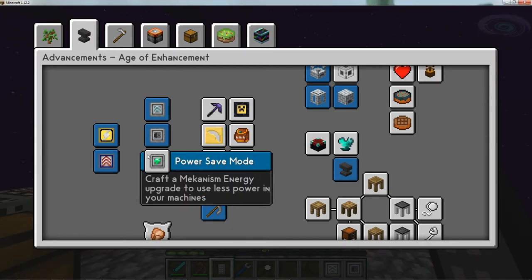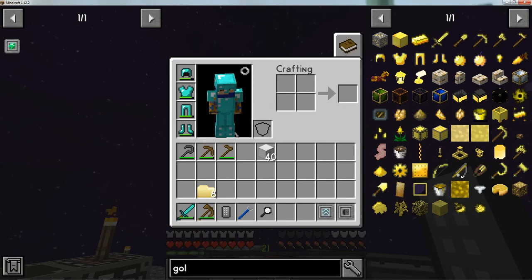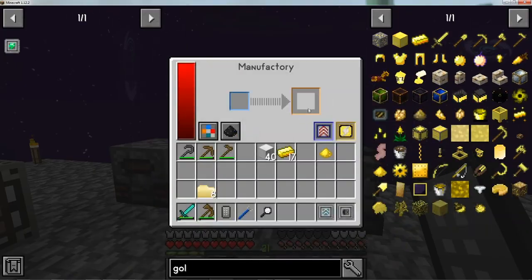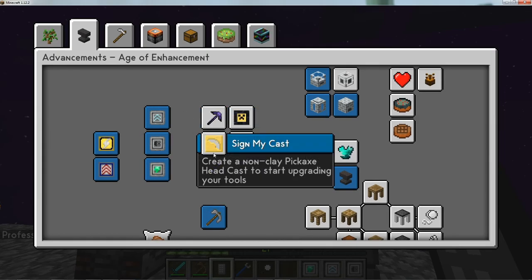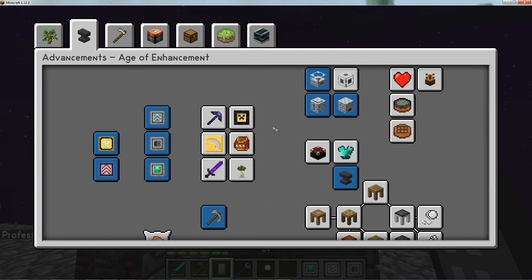The last achievement is the Mekanism energy upgrade: needs enriched alloys, glass, and pulverized gold. Go back to the manufacturer and crush a piece of gold, then craft the energy upgrade — achievement done. That's going to call it for this video. We'll continue down this path — Tinkers' Construct is coming up next, which will be a whole different adventure. Don't forget to like and subscribe and hit the notification bell for new updates.